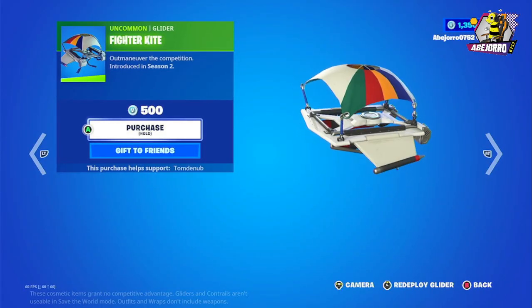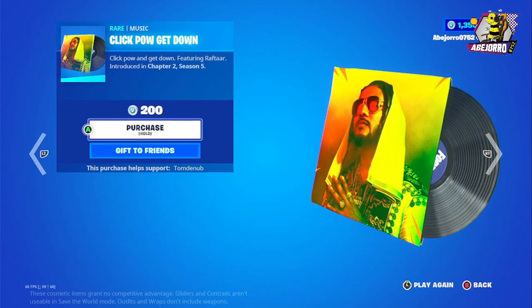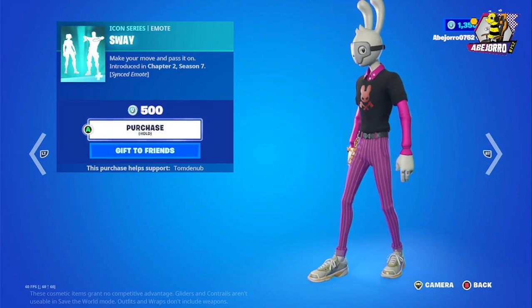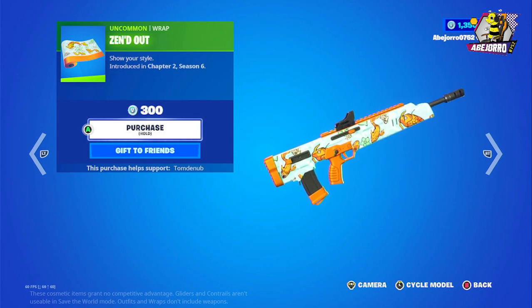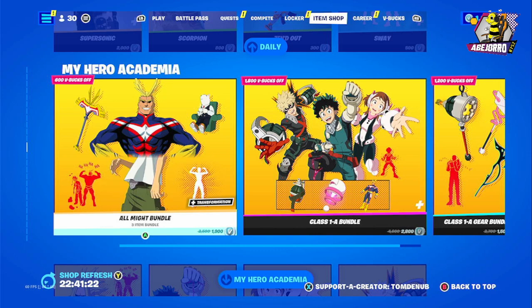We have the Fighter Kite at 500 V-Bucks — really nice colors. Then let's hear the music — Click Pow, Get Down, at 200 V-Bucks. And the Why emote at 500 V-Bucks. And this is the Send Them Out grab at 300 V-Bucks. That's pretty much what is new in the item shop.